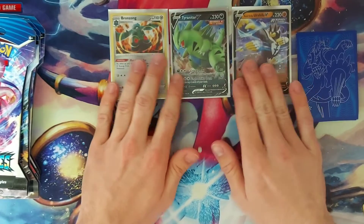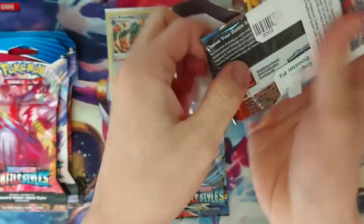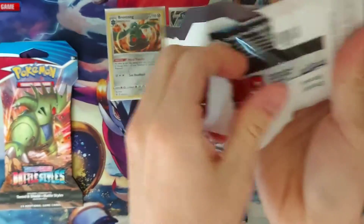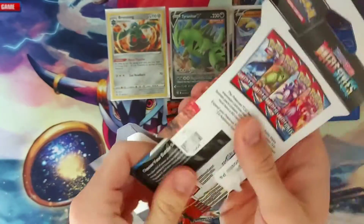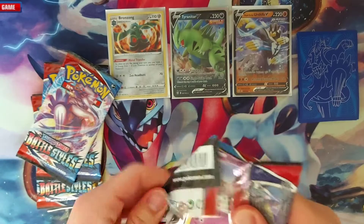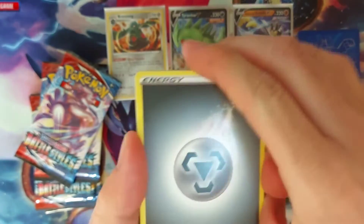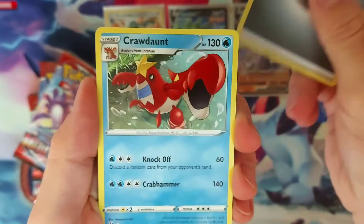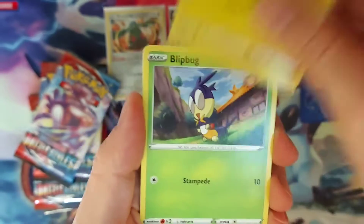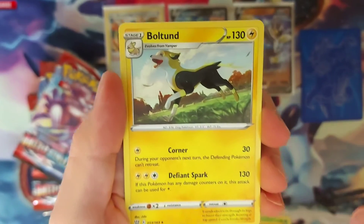So far we've obtained two V cards out of five packs, and then the Holographic. We have Tyranitar, a Chauffeur — I'm learning how to open packs for the first time, it looks like. Last pack: Crawdaunt, Dewgong. We have Cottonee, Espurr, Shinx, Blipbug, Ponyta, Mankey, Reverse Holo Kingdra, and a Boltund just being our rare.